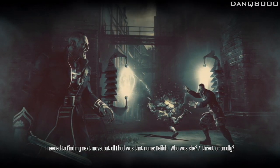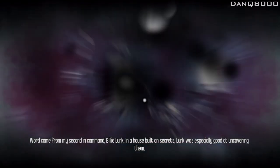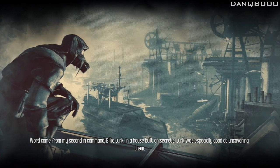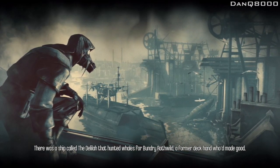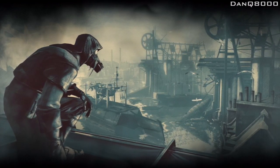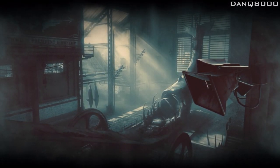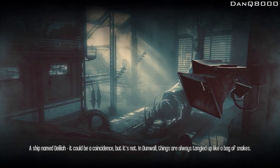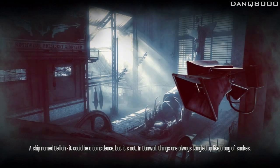Who was she? A threat? Or an ally? Word came from my second-in-command, Billy Lurk. In a house built on secrets, Lurk was especially good at uncovering them. There was a ship called the Delilah — it hunted whales for Bundry Rothwild, a former deckhand who'd made good. Now he owned a slaughterhouse, and he ran his workers like a prison gang. A ship named Delilah — it could be a coincidence. But it's not. In Dunwall, things are always tangled up like a bag of snakes.